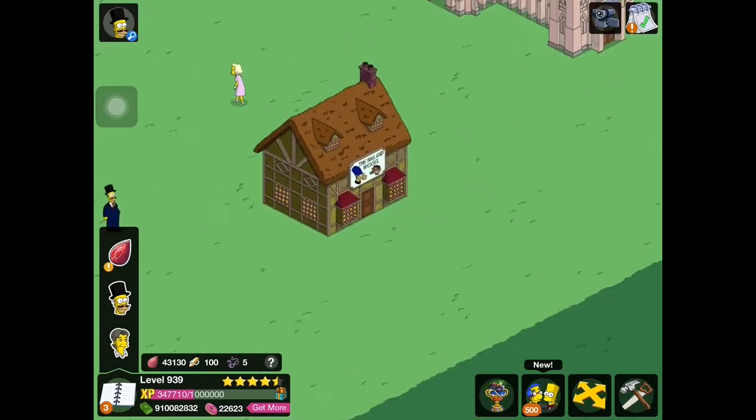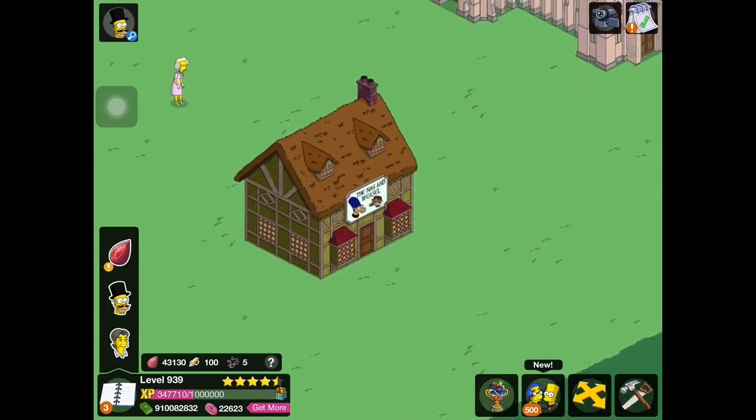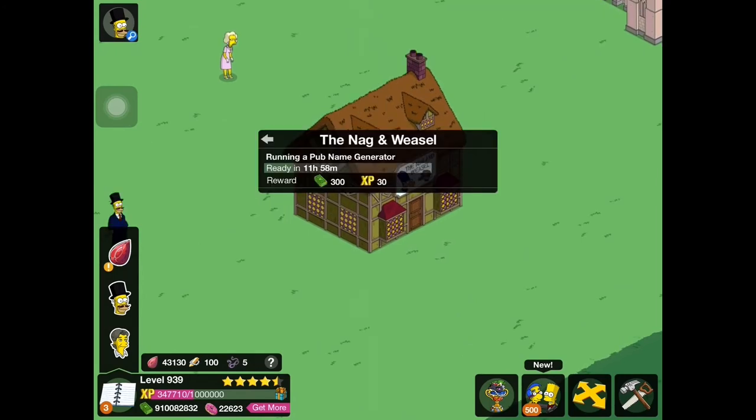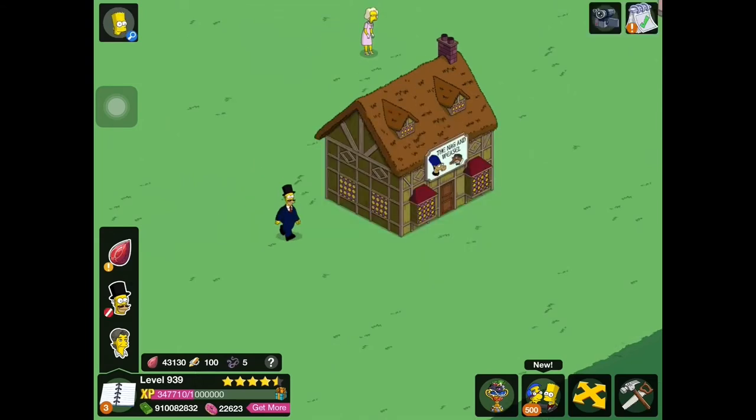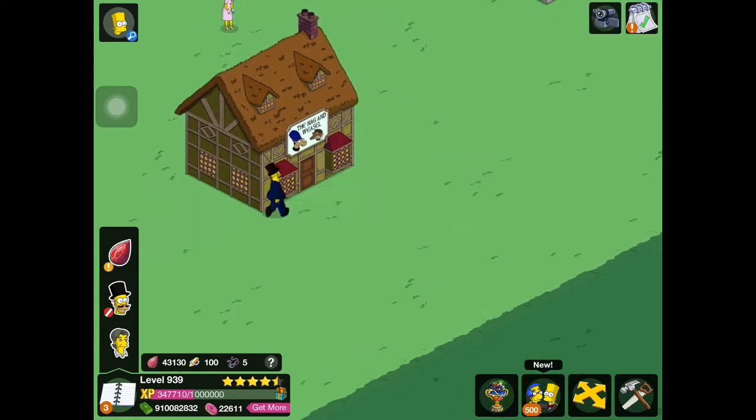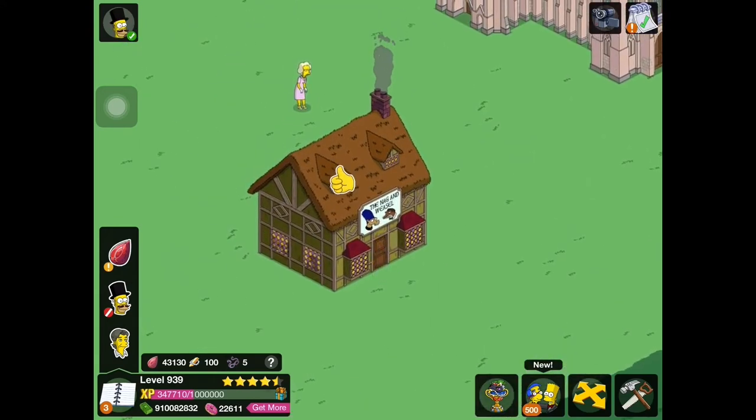That's gotta be a funny task. If we check over here, the Nag and Weasel — you can check that out. Running a pub name generator is the building task, earns 300 cash and 30 XP every 12 hours, and the building sound is just bar chatter. Let's send Guy Incognito here so we can see what the building animation is. The animation is that the lights come on, some smoke's bellowing from the chimney, and we have some silhouettes in the window of people drinking. Pretty cool.